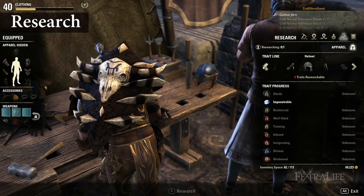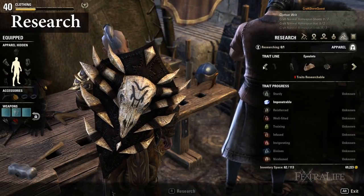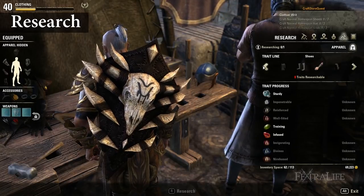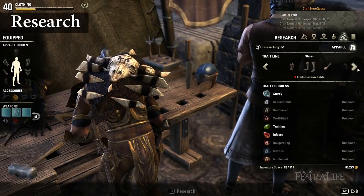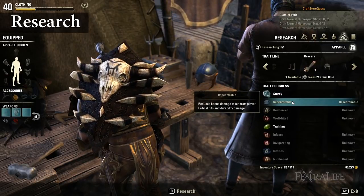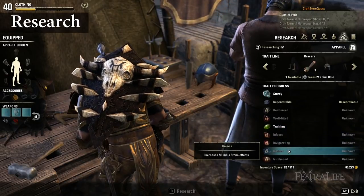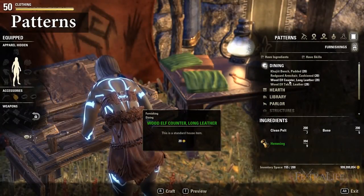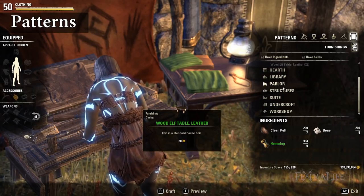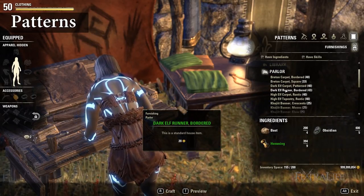Traits are researched through the research option. Items can be researched only if they have the magnifying glass icon next to them. Upon successful trait research you are given an option to use the trait in creation, but only for that same piece of equipment you acquired the trait from. For example, if the training trait has been researched from a helmet, you can use the training trait on any future helmet created. The patterns option is used to create furniture. Recipes for more furniture drop randomly and can also be bought from guild traders and guild stores. These usually require a special material called bast in order to create.